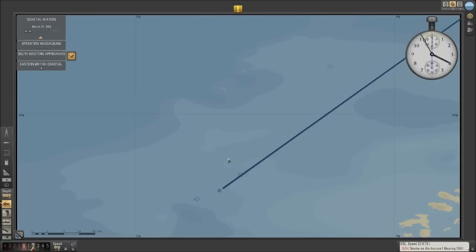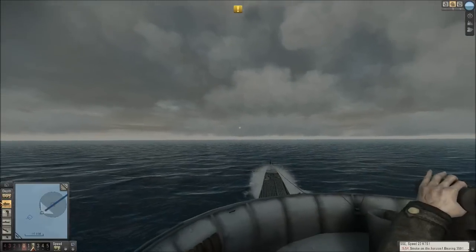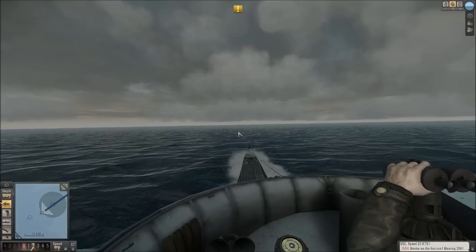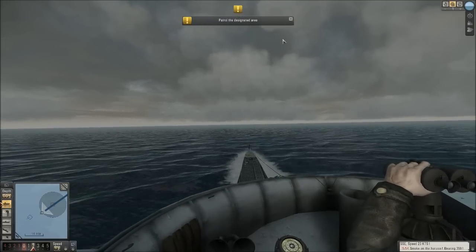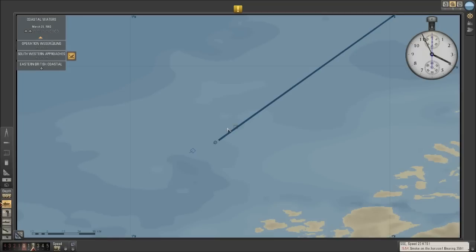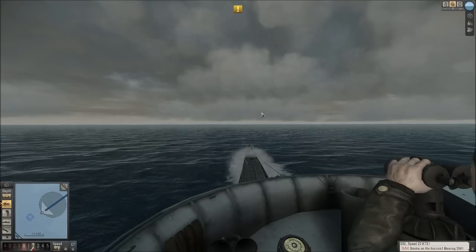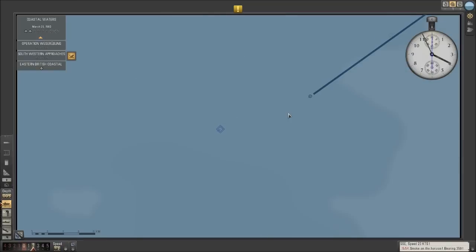We haven't even got up to my area of operations and already we're coming into British shipping. This guy probably hasn't seen us yet. We got two courses of action — I was crawling down the deck thinking now's a good time to get a torpedo shot off. But it's just a lone ship. We could dive in and sink it with a torpedo, or we could use our guns. The reason why I'm thinking guns is not a bad idea — we've got a destroyer escort, just started to tail us.